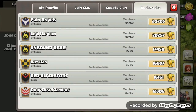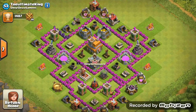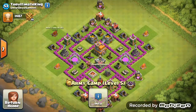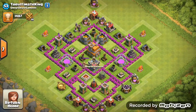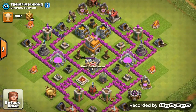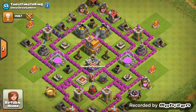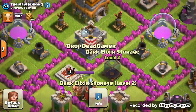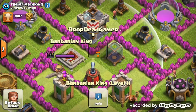Last one we have is The Ultimate King from Drop Dead Gamers. And finally, we haven't got a Town Hall 10 — this is a Town Hall 7, the baby one of the group. Let's have a look at the base.